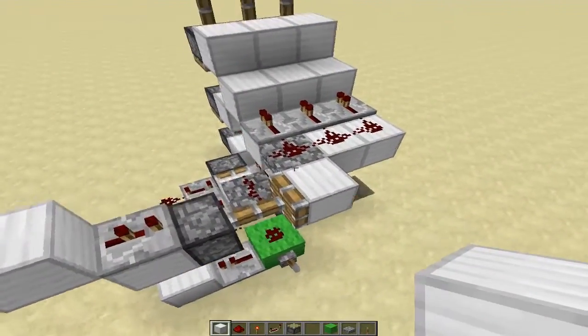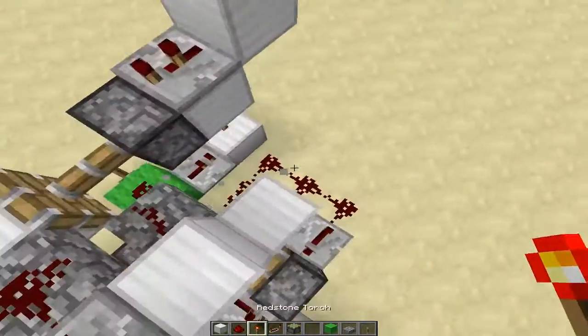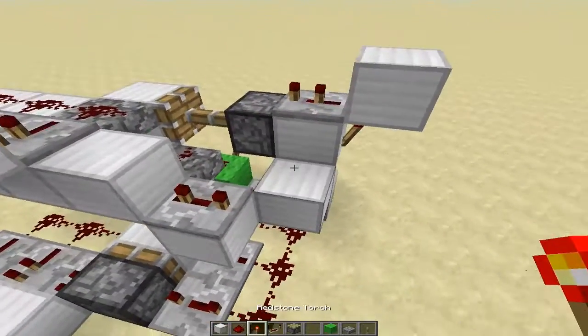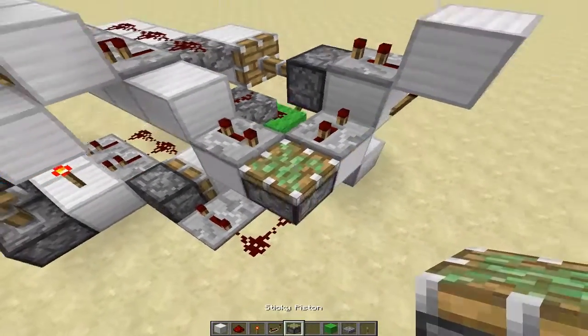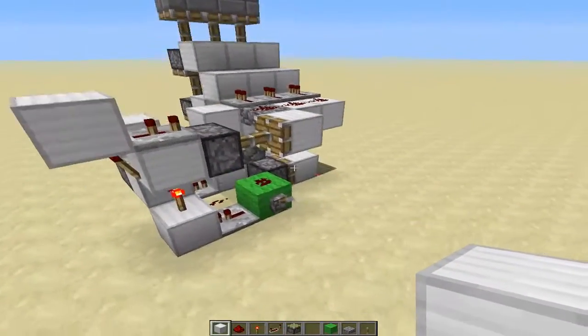And now we're almost done. All we need now is a block here. You're going to have a repeater set to three ticks right here, and another repeater right here set to three ticks. Then a right-side-up piston with a block up like that.